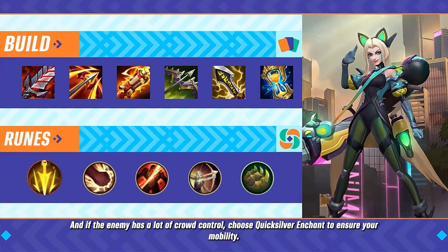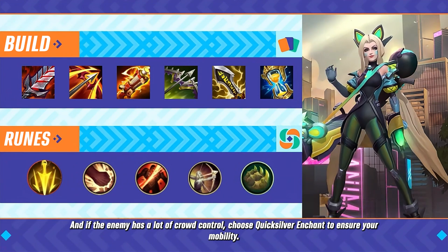And if the enemy has a lot of crowd control, choose Quicksilver Enchant to ensure your mobility.